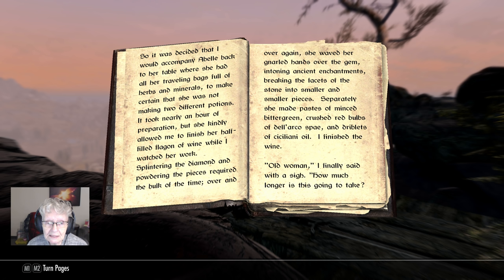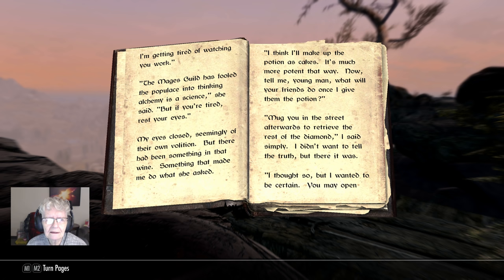'Splintering the diamond and powdering the pieces required the bulk of the time. Over and over again she waved her gnarled hands over the gem, intoning ancient enchantments, breaking the facets of the stone into smaller and smaller pieces. Separately, she made a paste of minced bitter green, crushed red bulbs of Galarco spe, and driblets of Siciliani oil. I finished the wine. Old woman, I finally said with a sigh, how much longer is this going to take? I'm getting tired of watching you work. The Mages Guild has fooled the populace into thinking alchemy is a science, she said. But if you're tired, rest your eyes. My eyes closed seemingly of their own volition — no, it was of the wine's volition. There had been something in that wine, something that made me do what she asked.'